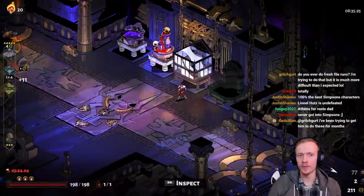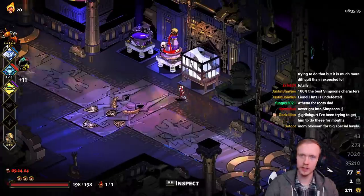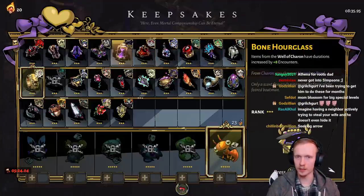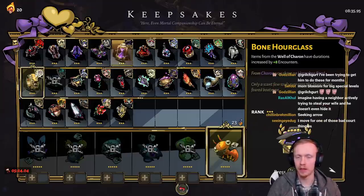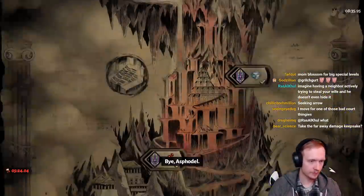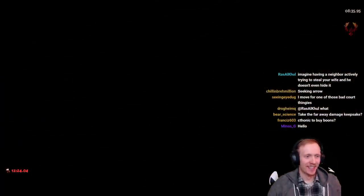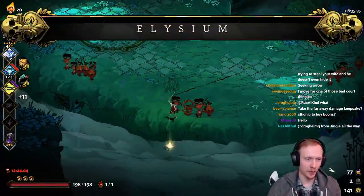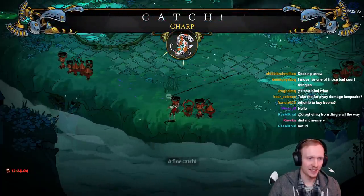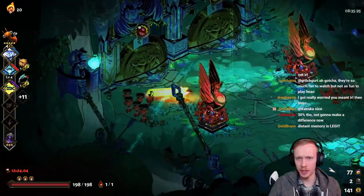So what do we want here now? We want Charge Skewer. We want Dionysus' dash, but he's already in the boon pool. I also want more Poseidon, but I've already used up his keepsake. No special damage. Maybe I still just take it? Distant memory? That's a keepsake, maybe. This is one of the very few instances where it might actually be okay.